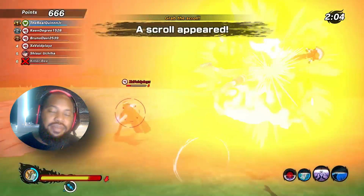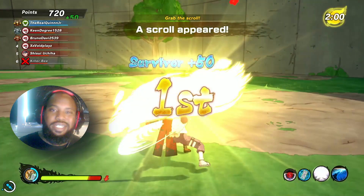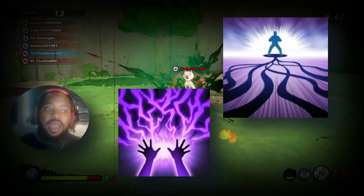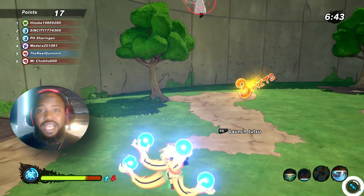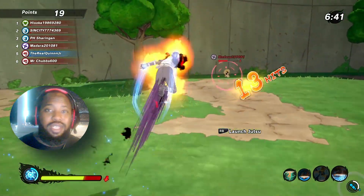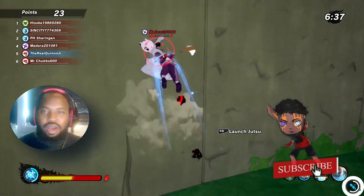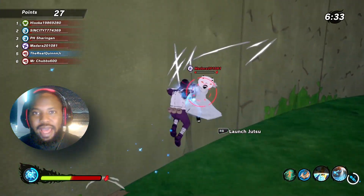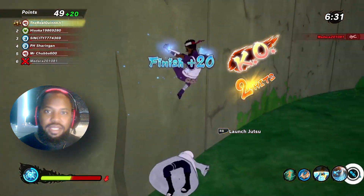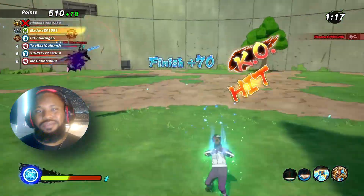Healer types also have two jutsus that reduce defense: the Shadow Stitching jutsu from Shikamaru, and the new jutsu from Madara — if you charge it enough, the Sage Art Thunder Blast is going to reduce defense. If you combo these jutsus with things like the Yasaka Beads, you're going to have a lot of success.